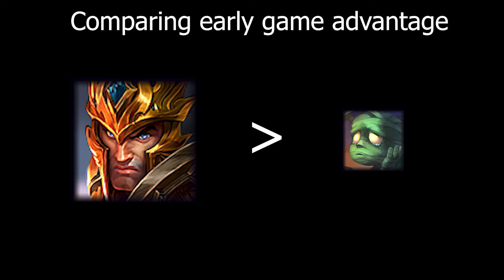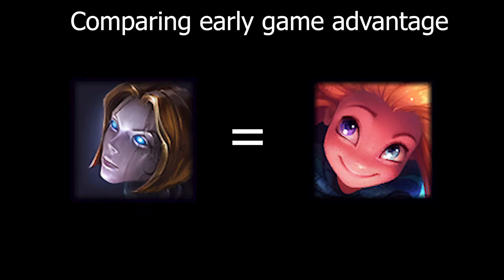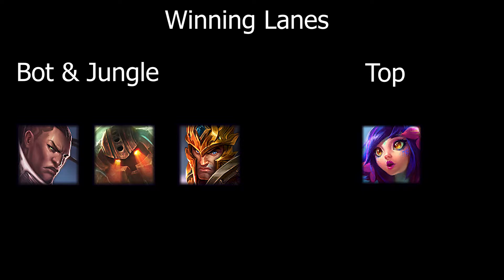Early game, Jarvan is stronger than Amumu, so we should have more jungle presence than they do. Top is in favor of Niko and mid is roughly the same. We have an early advantage on bot side, so we need to snowball around the jungle and the bot side. The enemy team needs to snowball around the top. Now let's see how the game turned out.